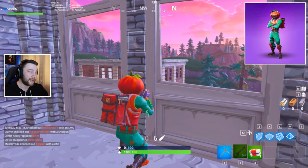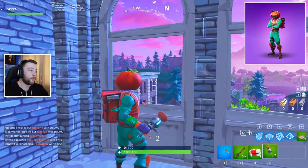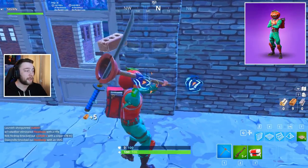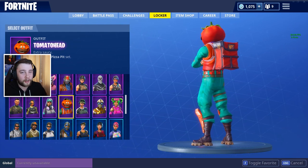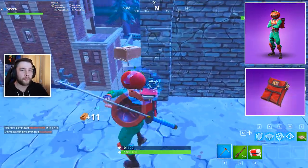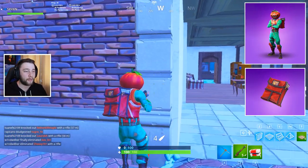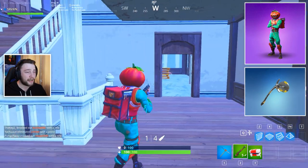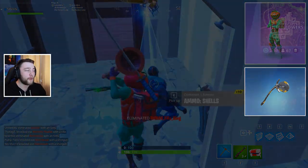In second place we have the Tomato Head. I just cannot stand it — his head is just humongous and it really put me off. There is a pizza delivery back bling you can use on other outfits, and the pickaxe called the Axaroni — a version of pepperoni — isn't too bad. But I have more favorable pickaxes I'd rather choose. This one costs 1,500 V-Bucks and it's a Season 4 skin. I apologize for putting it in second place but it just isn't my style.